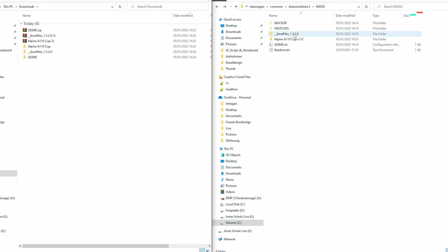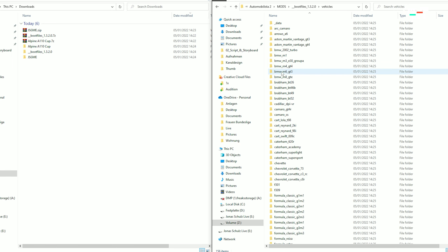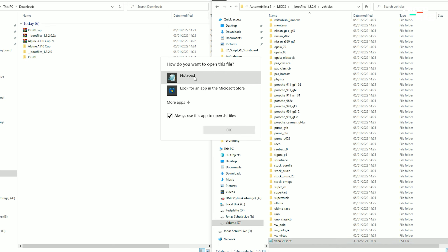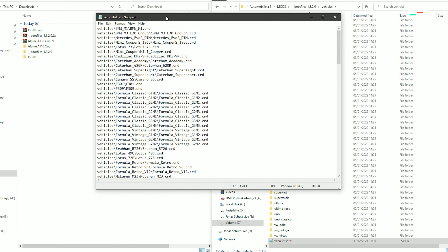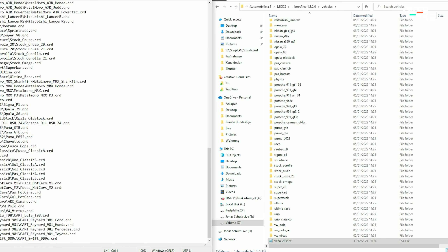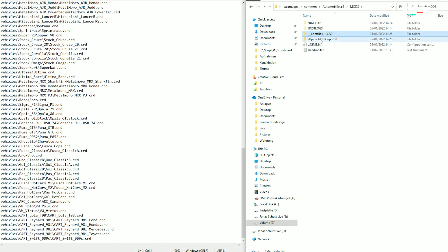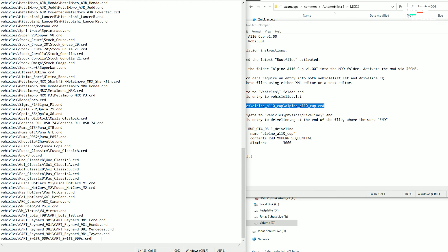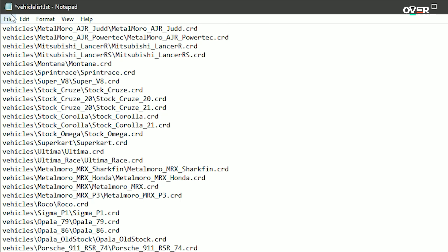We need to add some lines to the AMS2 boot file to let the game know what cars we want to include. Head into the boot file folder, click on vehicles, and scroll all the way down to find the vehicles.lst file. You can open it with any text program — for now we'll use Notepad. Here you can see lines of code for every car in the game, and we need to add our own lines to include the Alpine A110 Cup. Go back to the mods folder into the Alpine directory and open the attached readme file, which always comes with these mods. Here you can see the line we need — copy and paste it into the vehicle list, then press File > Save.